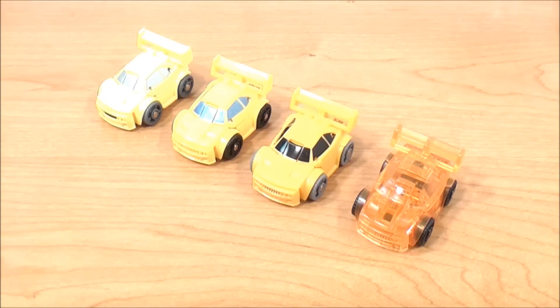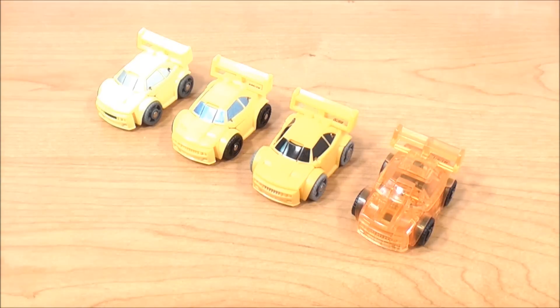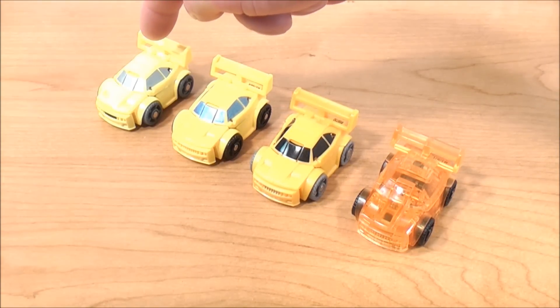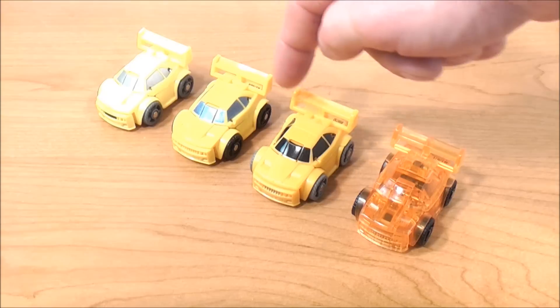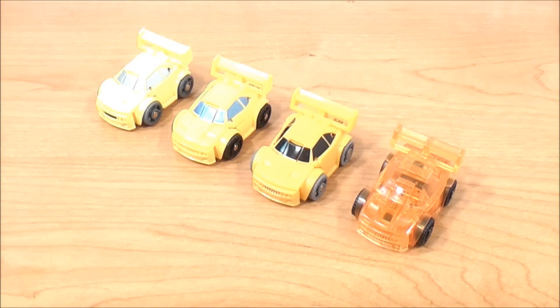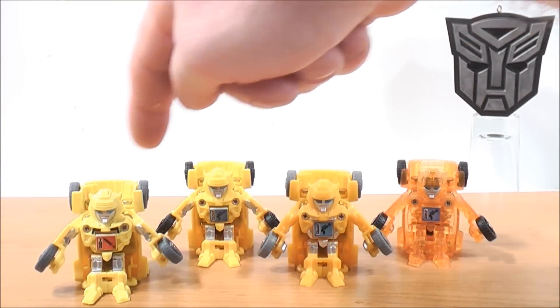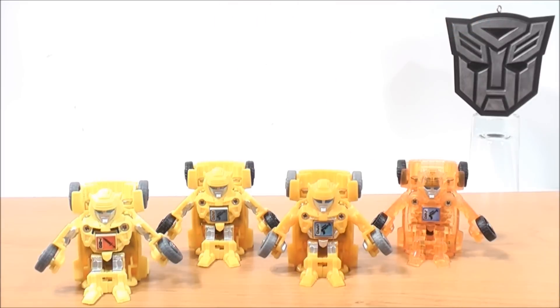Here are some comparisons with other Bumblebee Bot Shot figures. This one is from Battle for the Matrix, and the other three are color repaints. You can obviously tell the color difference: this one is a brighter yellow, then a dark yellow, a darker yellow, and then a translucent colored Bumblebee. Here they are in bot mode — basically the same figure but in different colors. Pretty cool.